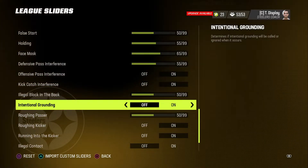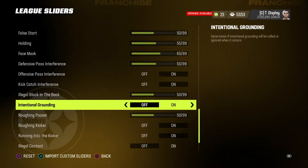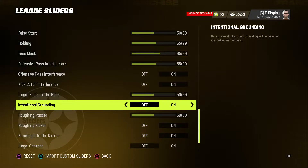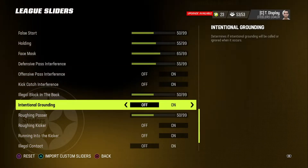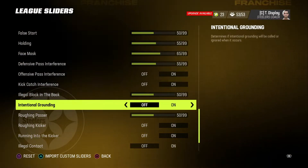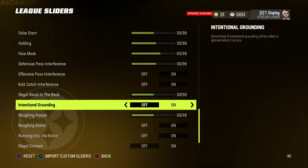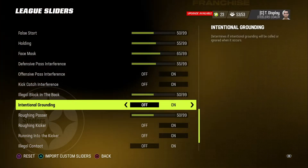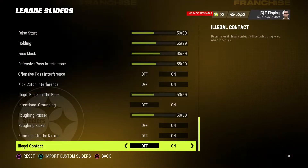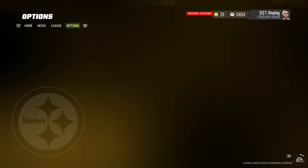Intentional grounding is off for two reasons. The main thing is for the CPU — if the CPU knows intentional grounding is off, basically what I've learned is it plays differently. Madden's kind of broken with intentional grounding anyway. I'm also turning illegal contact off because the CPU supposedly plays a little different, but we'll see.